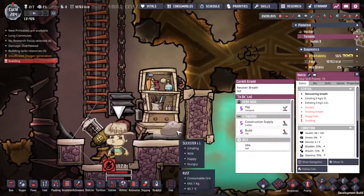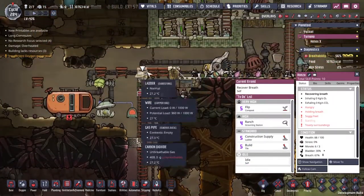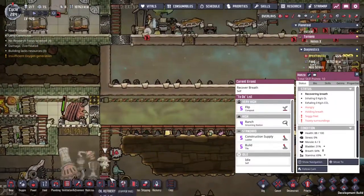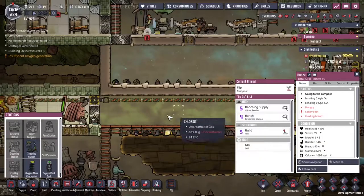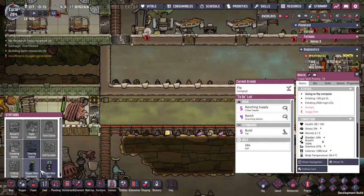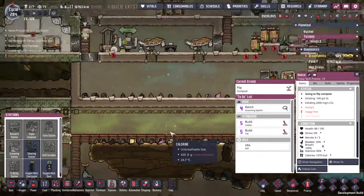You're actually looking after the Slickster to make him better. At some point we need to get on to the fabric situation so that we can have some enviro suits - we still haven't got the technology down. But whilst I was having a look in the stations here, I did notice that we've got an oxygen mask checkpoint and dock. This sounds useful - maybe we'll make use of this.